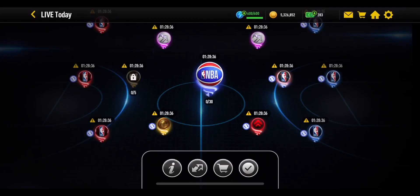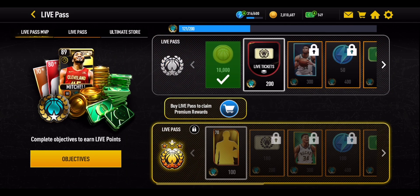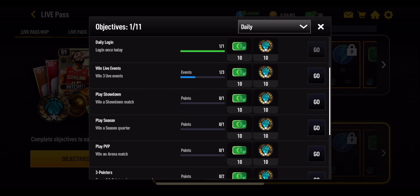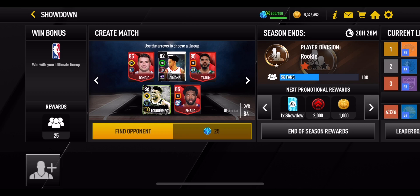The next objective is to win three live events, which can be in any limited time event or on the Live Today map — just win three of them for another 10 live points. The one after that is to win a showdown match. Go into Showdown and play either with your multi-year lineup or a Season 8 lineup, get the win, and you'll earn another 10 points.